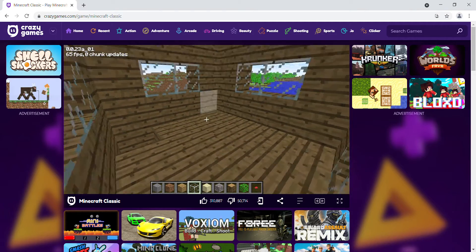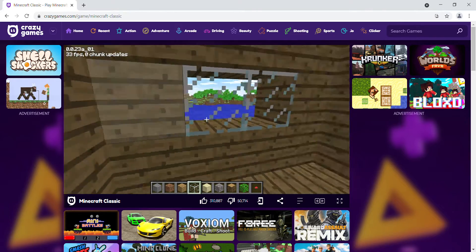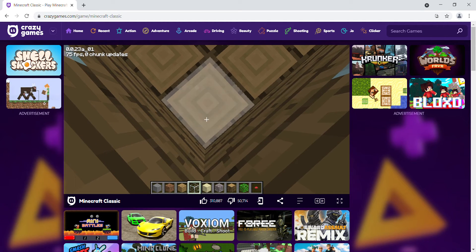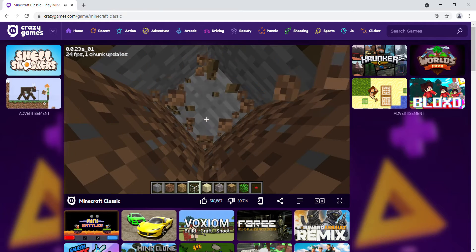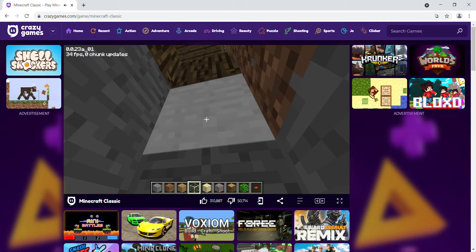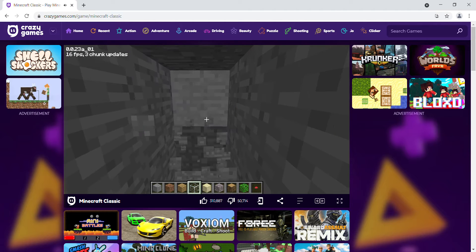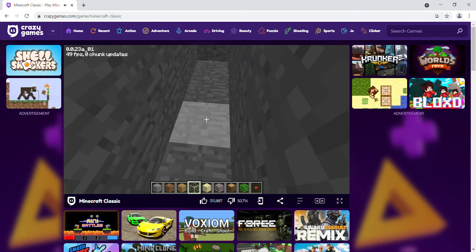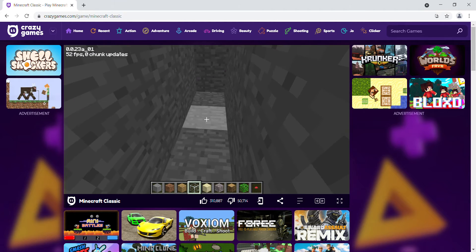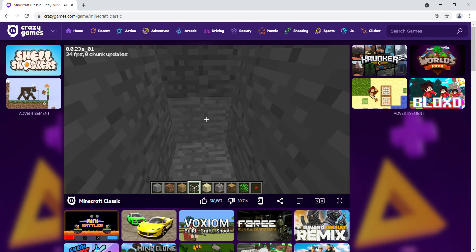I'm gonna keep this as an enchanting room. If you don't have an enchanting room you can keep this as something else - whatever you want. I'm gonna dig down to make a chest room. Dig four blocks down - one, two, three, and four. Now dig in front of you.